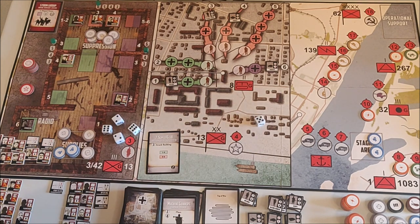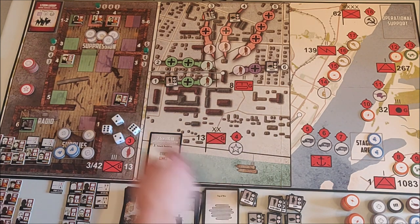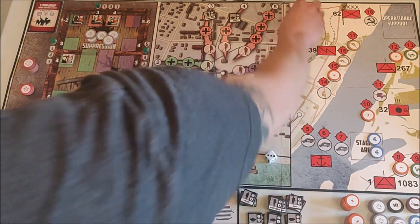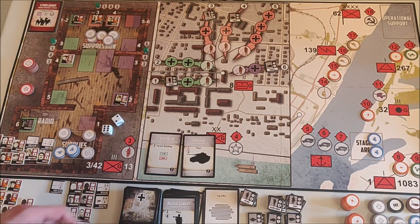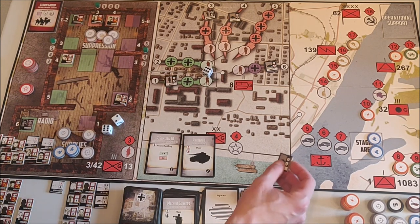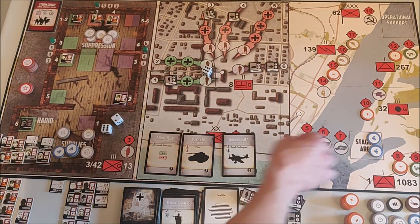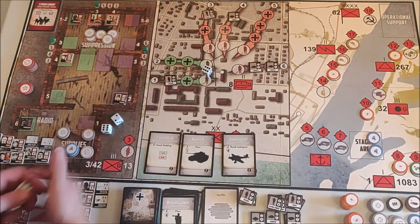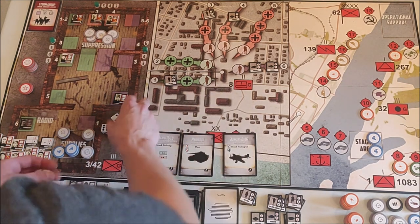We get an attack building — it attacks the red part of the building with three dice but fails because the building has six health. We get another Panzer team, so now there are lots of Panzers. Then we get a Stuka — I use one AA token on it. There are two Stukas and both are dead. That's lucky.